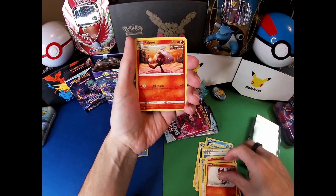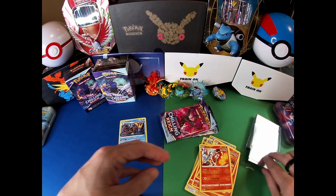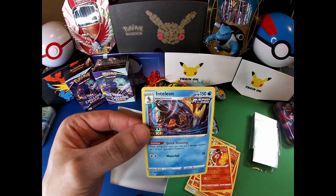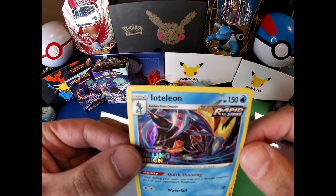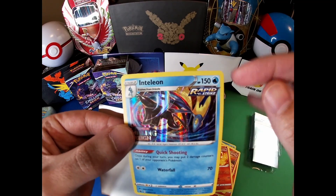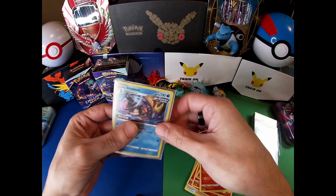Scorbunny's. Raboots. Two of them — beauty. But the main feature right here is that bonus card. I feel like there's a little bit of a cut on the top here. Do you guys see that? I'm in focus, just want to make sure. I'm noticing just a little bit on the top here, I don't know if you guys see that or not. But it is what it is. We move on.